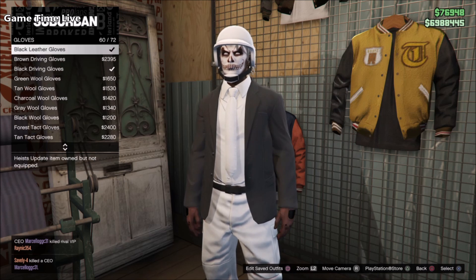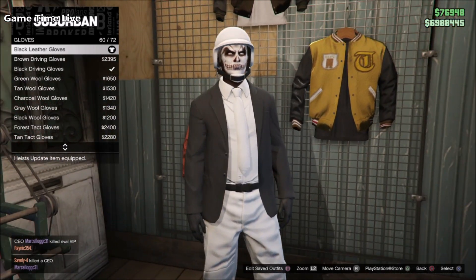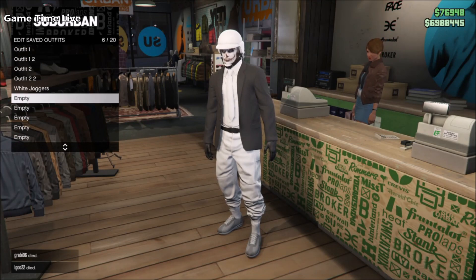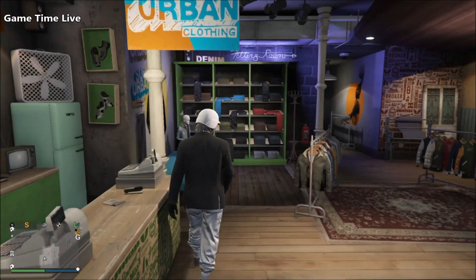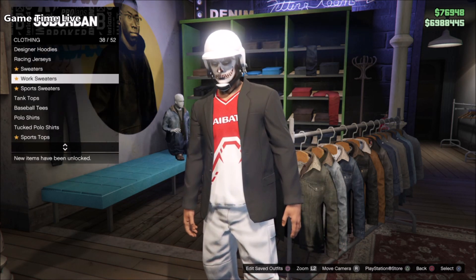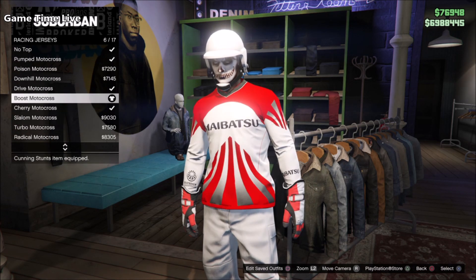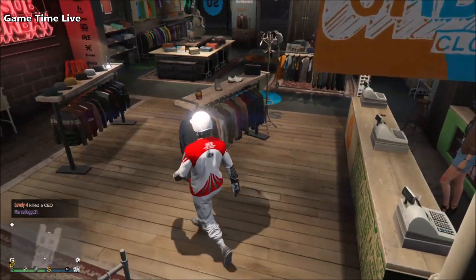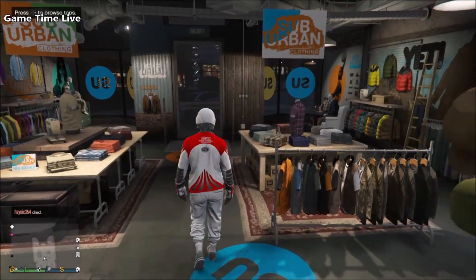We're going to start by merging outfit number one. Go back into the tops and put on the Boost Motocross racing jersey first. Make sure that you take off that jacket or you will not see the gloves. Once you have the Boost Motocross racing jersey applied, it should have gloves attached to it. Walk out of the clothes store with this combination - you don't have to apply anything else. Make sure you have an earpiece in your interaction menu, or you will not be able to save the two outfits. You can purchase one at Ammu-Nation if needed.